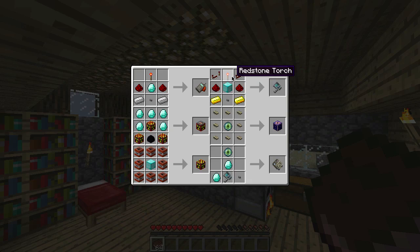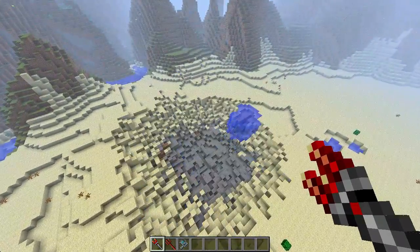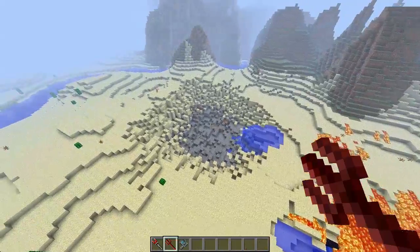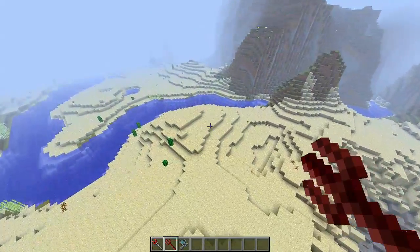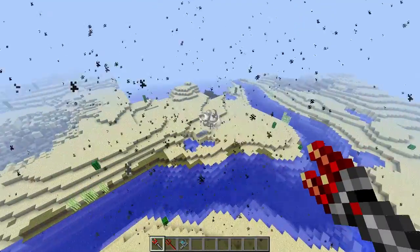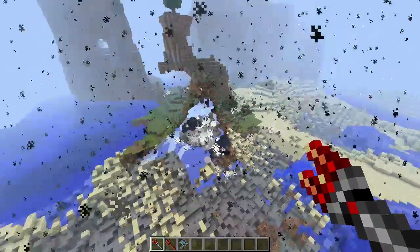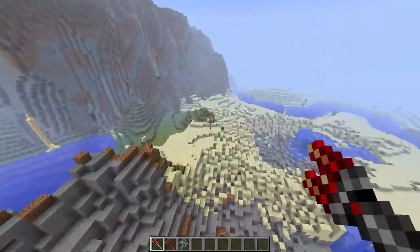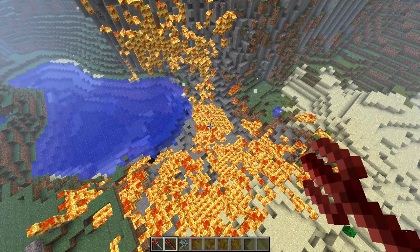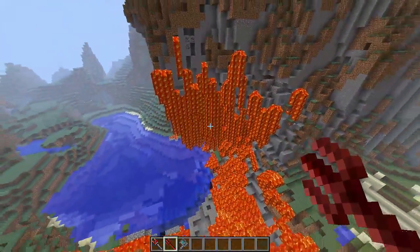Here we have the boom stick and the hell stick. The boom stick, when you right click with it, will cause an explosion wherever your crosshairs are. The hell stick does the same thing but with lava. The boom stick and hell stick are not craftable — they have to be spawned in creative mode because they're fully automatic. You can explode as many times as you want and the durability lasts forever.